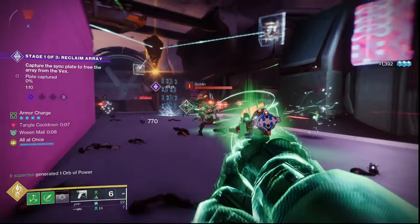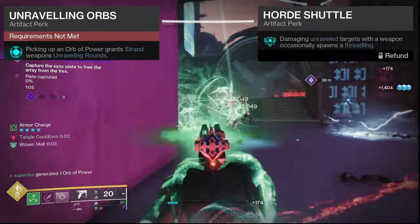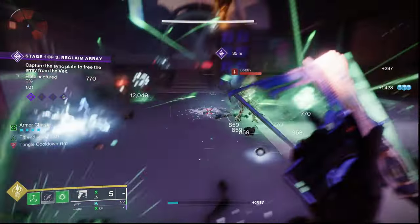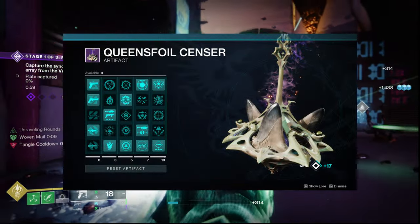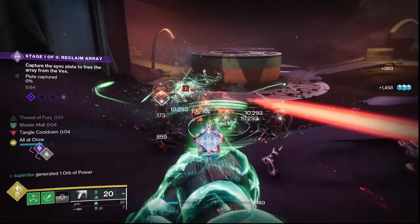For the artifact mods, we are using Unraveling Orbs to grant our strand weapons Unraveling Rounds, and then Horde Shuttle to create Threadlings when damaging enemies affected by Unravel with our weapons. I'll leave the rest of the mods I'm using from the artifact on screen — change these how you see fit depending on whatever activity you are doing.